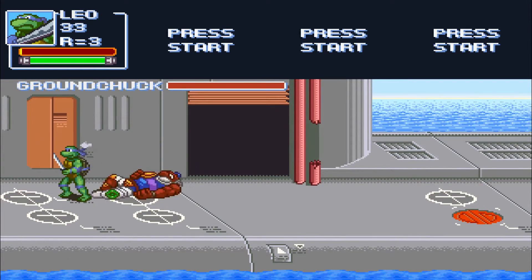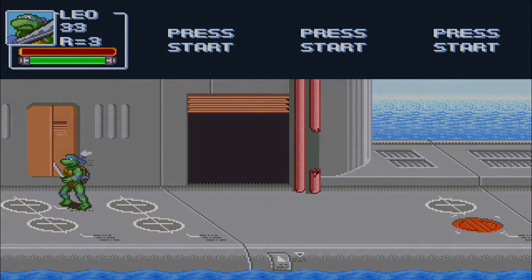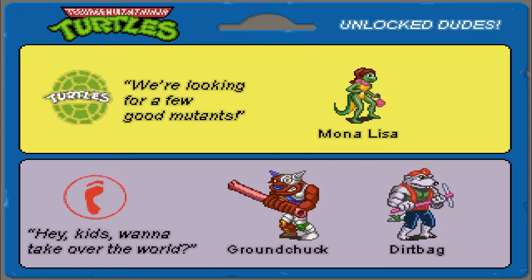And after we beat each level, we get new characters. This time we get Mona Lisa, Gronchuk, and Dirtbag.